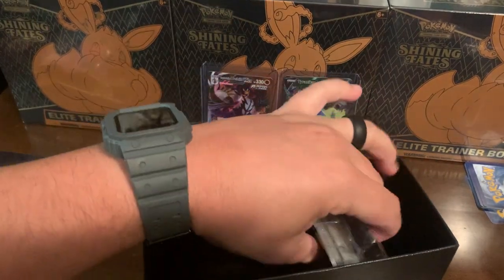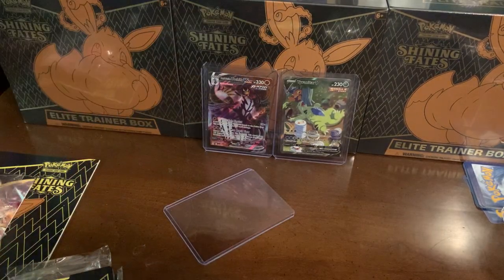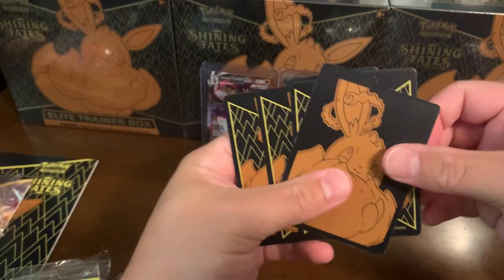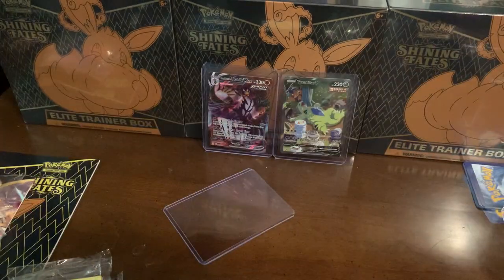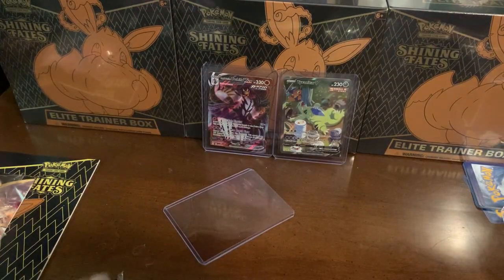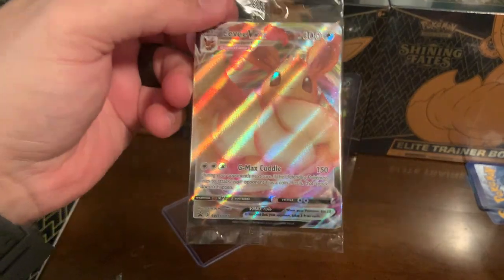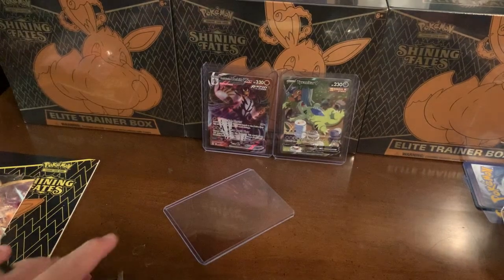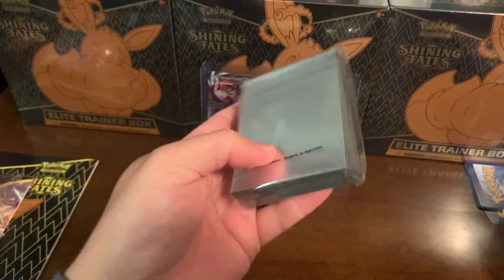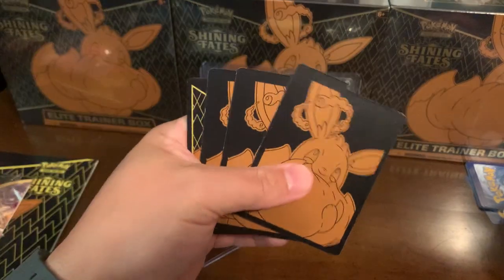What else do we have in here? We got some EV sleeves - nice. We got the EV VMAX that we'll probably leave sealed with the G-Max Cuddle - that's pretty cool. There's a card for you guys. It comes with a 50-pack of EV sleeves. I told you guys wrong - these are more like dividers for the box.